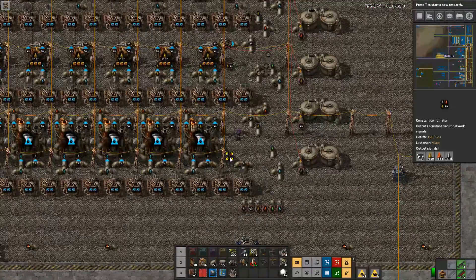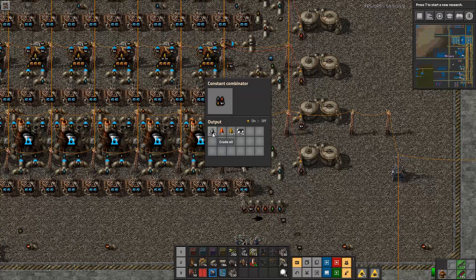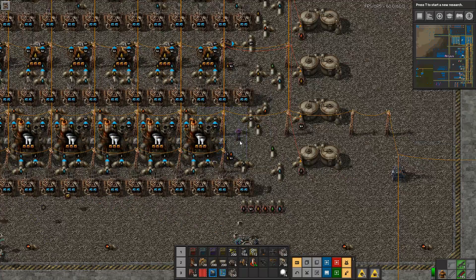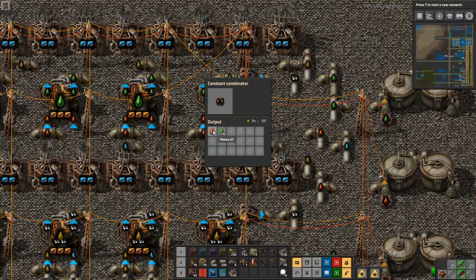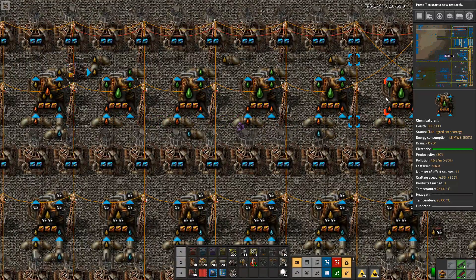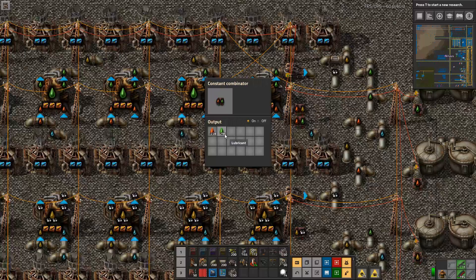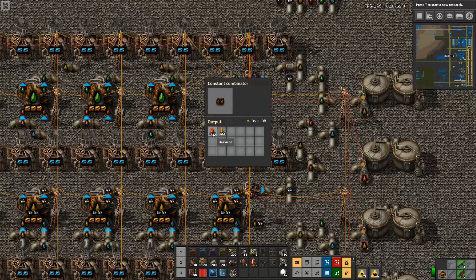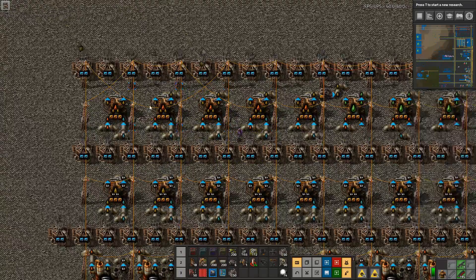Now the numbers are very different. You can see we're using 1,100 crude oil per second — that's essentially a fully saturated pipe at maximum capacity. Let's start from the heavy oil: I've retained five chemical plants dedicated to lubricant, which can't consume all the heavy oil, but there's no world where you need more than 300 lubricant per second. If that's not enough for you, you'll need a differently scaled setup. If lubricant storage isn't being drawn upon, the system will convert all heavy oil into light oil.